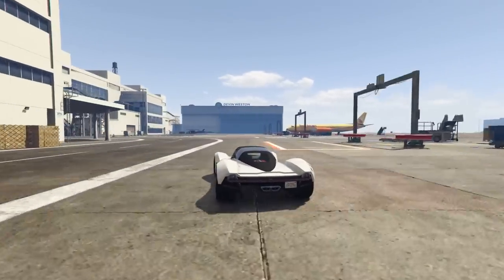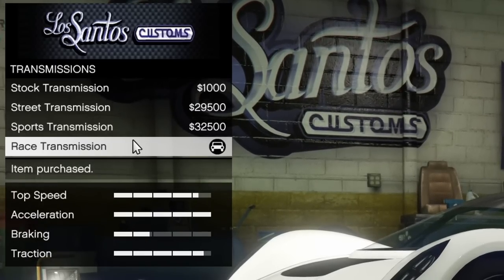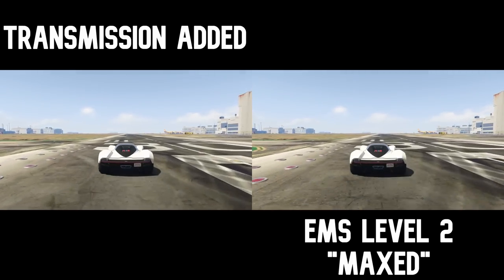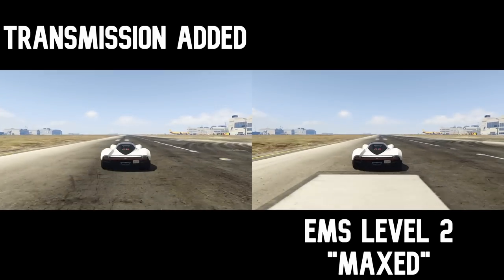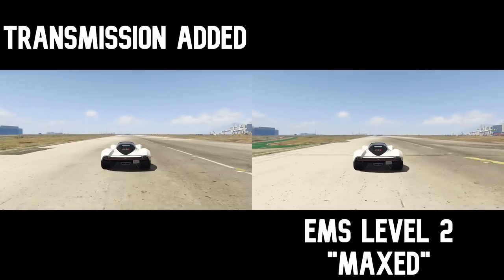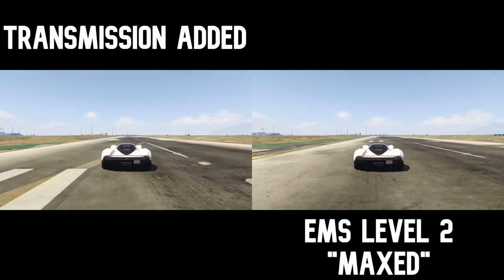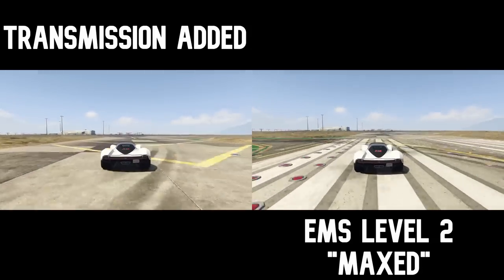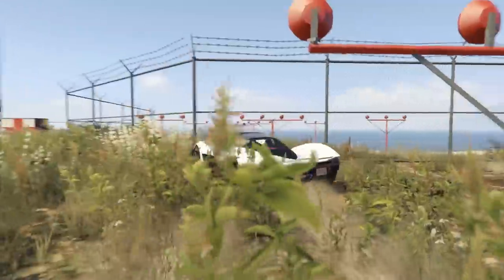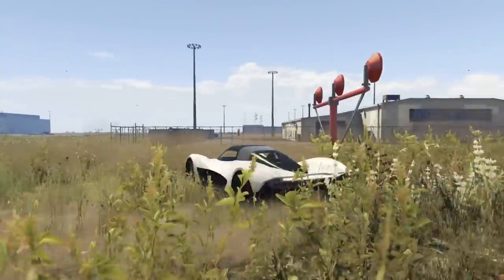We got the transmission upgrade — as you guys can see right here. Let's head back to the airport and run this. Wow, it was even faster! Okay, let's go to Los Santos Customs again and we're going to upgrade this thing with the turbo option.